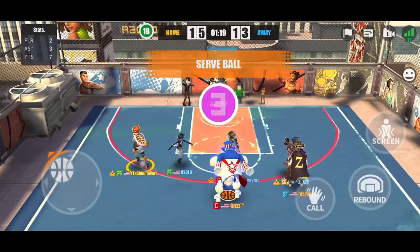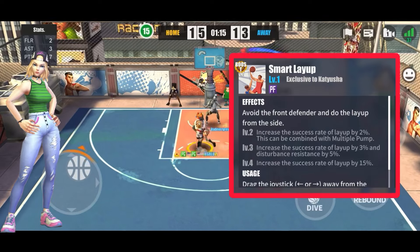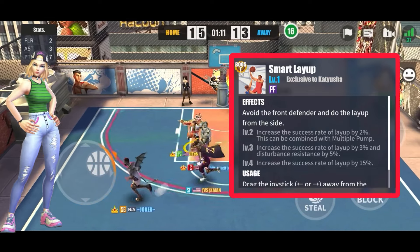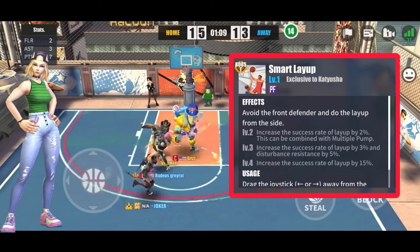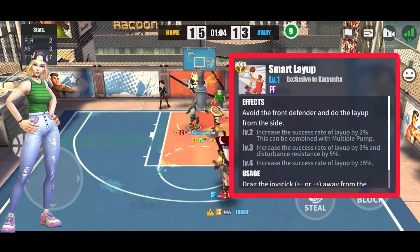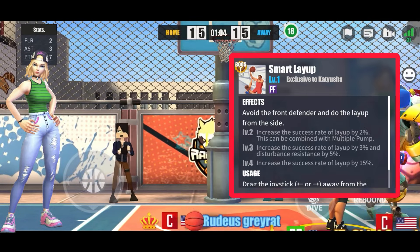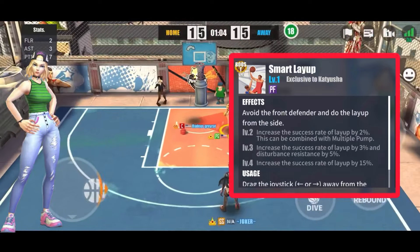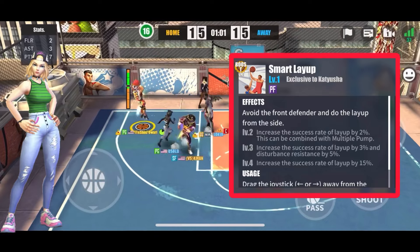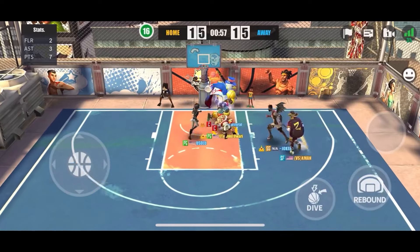Moving on to new level fours — Katayusha got a level four smart layup, and at level four it increases the success rate of the layup by 15 percent. It's the same as Julian's — simply 15 percent extra accuracy on your smart layup. It will certainly help, but I'm not sure if this is going to bring her back into the meta, because these dunking-based characters with toss-up dunks, smart dunks, and pulse board dunks are very difficult to compete with. Even with a decent power stat, she can't get as high as characters with higher power stats.